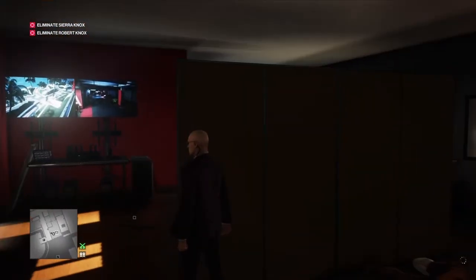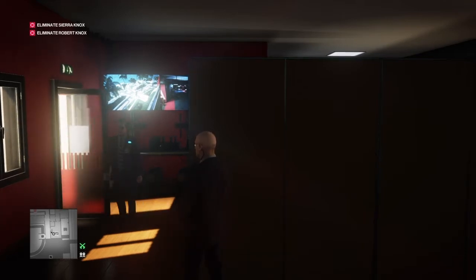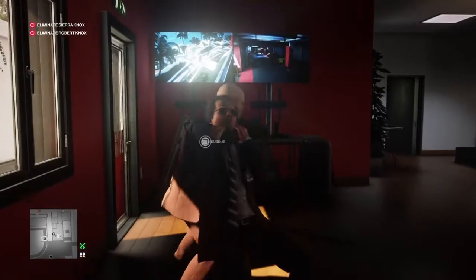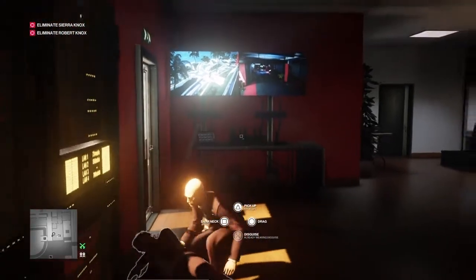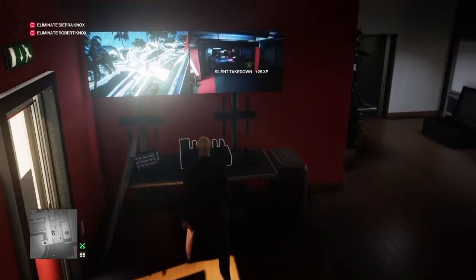Now all we have to do is wait for the other guard to return — he's not outside for very long, which is why we need to get this done quickly. He should come in and spot the gun, but if he doesn't, we get behind him quickly before he spots the body, knock him out, and leave him there. Then we take out the surveillance system.